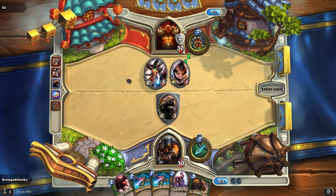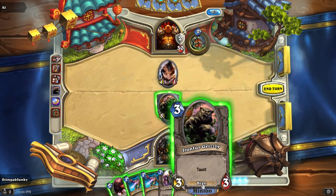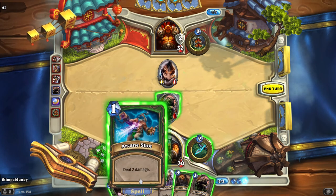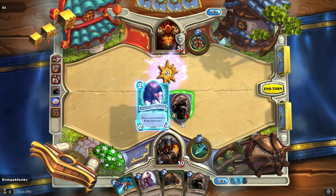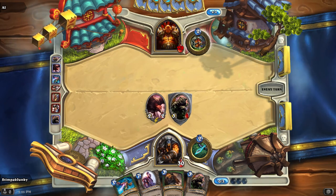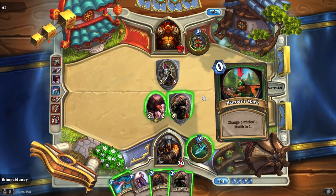Looks like the Grizzly's going to go down right away. We can throw some backup out. Let's Arcane Shot that boar, drop the Starving Buzzard out there — this is going to help us attack Garrosh for three. But it only took one damage, because Garrosh's ability allowed him to have two armor, which soaks up damage as we go.